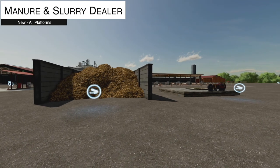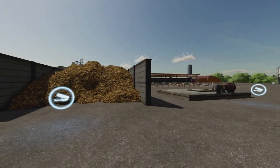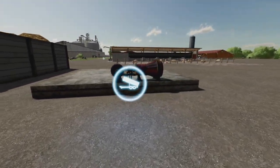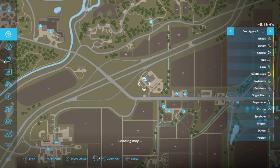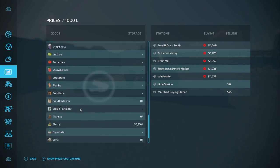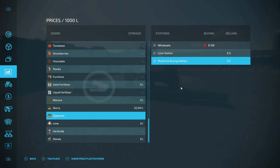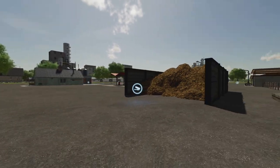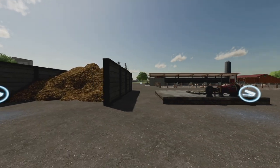Your last new mod for all platforms has been a favorite for a couple of games in a row: the Manure and Slurry Dealer Pack from Puma145. The versions shown are just the points of sale — bring manure over to dump it in, or bring slurry or digestate. Let's double-check digestate selling: yes, you can sell digestate here, but the wholesale point won't accept it.